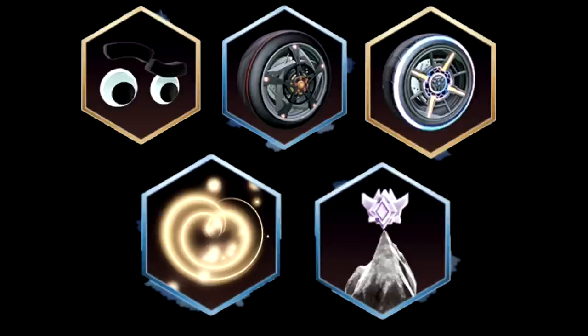Next, we have the ninja wheels that you can obtain. These are super sick and they have a really awesome ninja pattern to them. You can see that they kind of look like ninja stars that you throw, with glowing points — five glowing points at each extremity of the star.